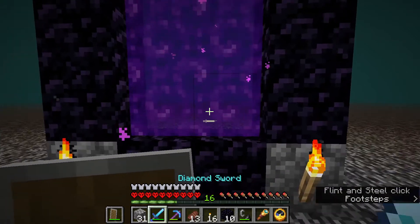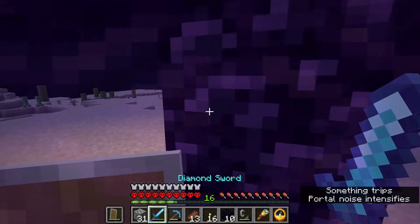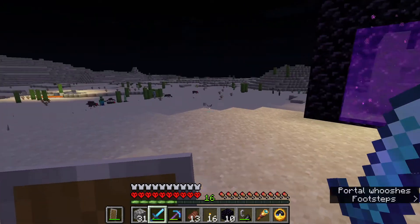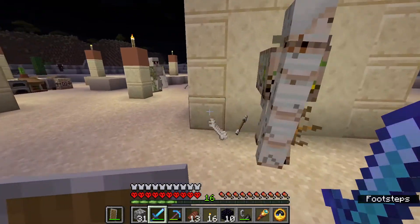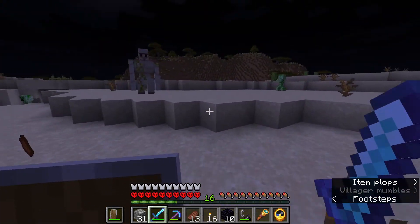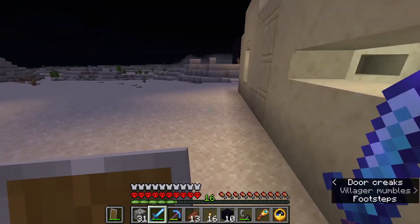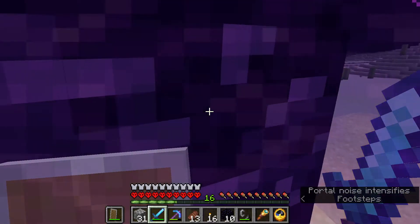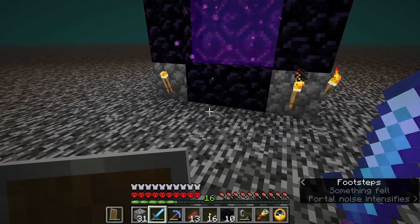Now the moment of truth. Let's light up the portal, get ready with my sword, travel back to the overworld, and it should spawn me relatively close to the village. Just like that — pretty nice, isn't it? The portal spawns right next to the village. So if I want to transport villagers, it will be so much easier. And I just got back. Perfect — easy peasy.